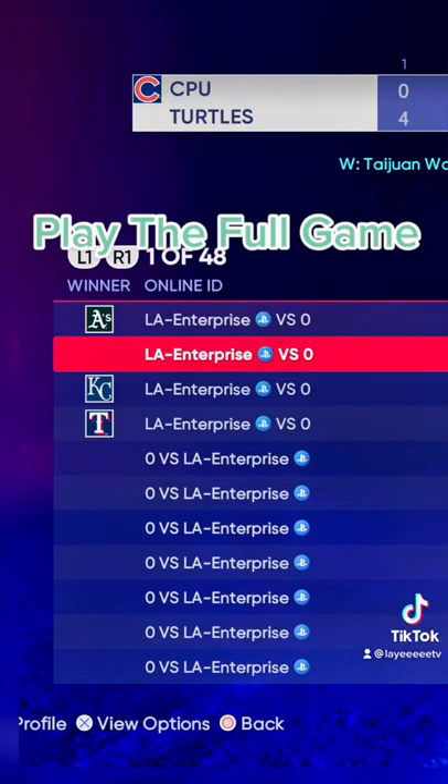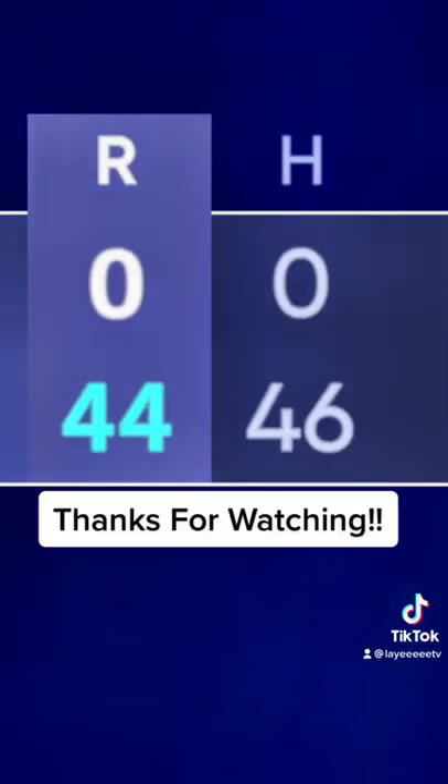Play the entire game — nine innings — get the complete game shutout, whatever, and bombs away guys. Follow for more tips and tricks on how to unlock all these cards.